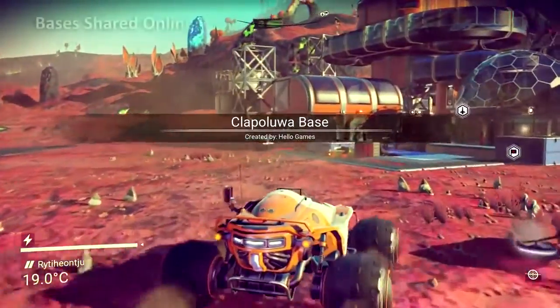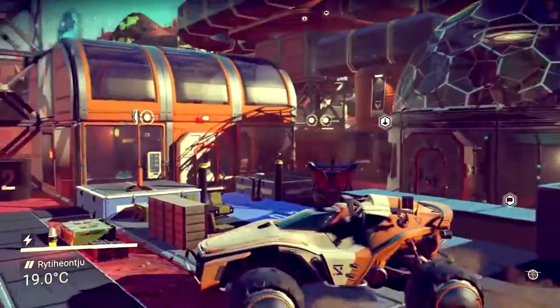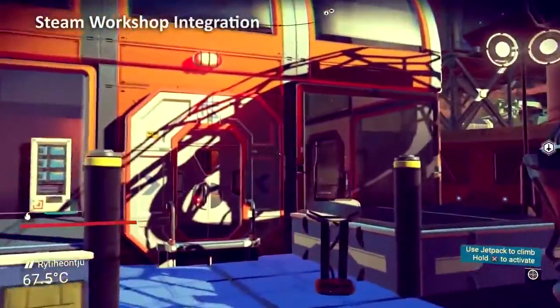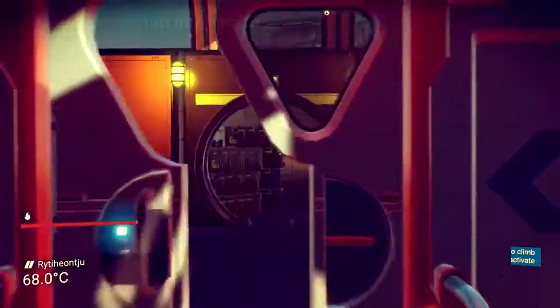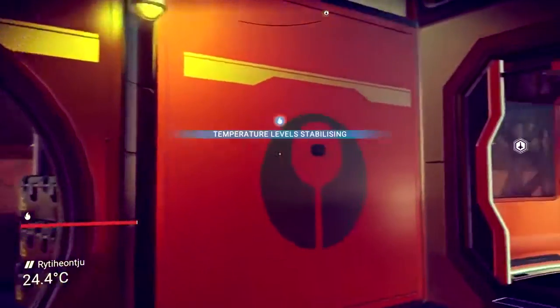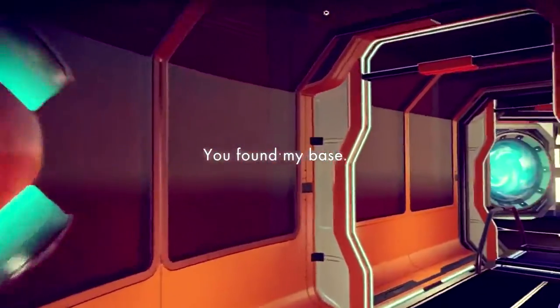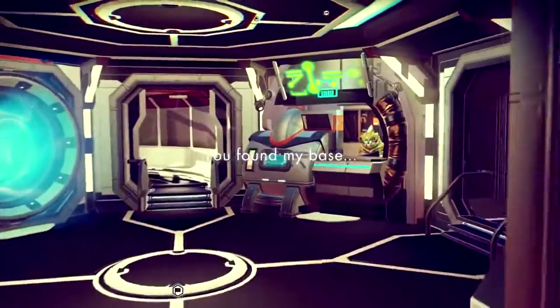Explorers' constructions are now shared online and can be visited by other travelers. Communication terminals allow isolated wayfarers to post subspace messages for others to discover.